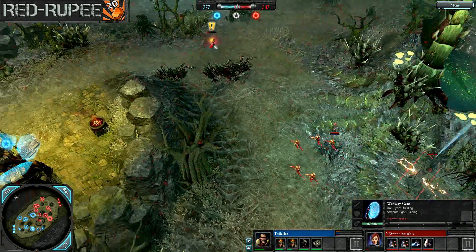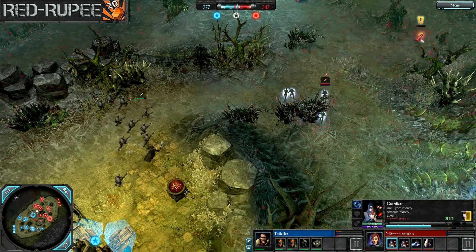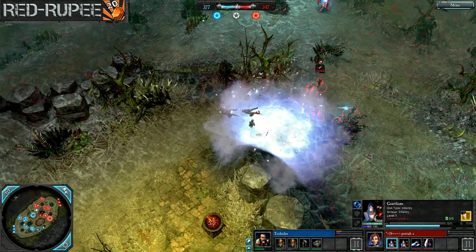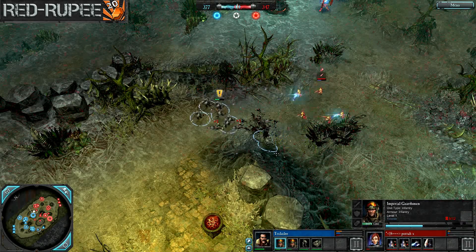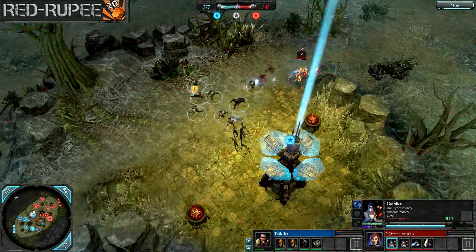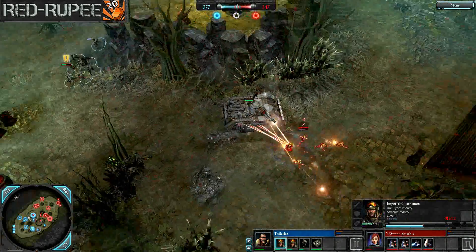We have a Farseer Gate now dropping onto the field, and a cloak is being used already on these Guardians who are charging in. A cloak grenade drops right on top of that Commissar for that squad, taking out several members. They have to instantly retreat and get out of danger's way right there.